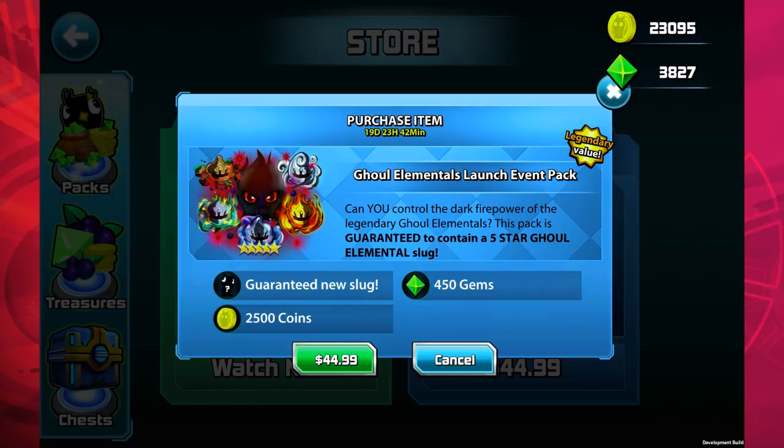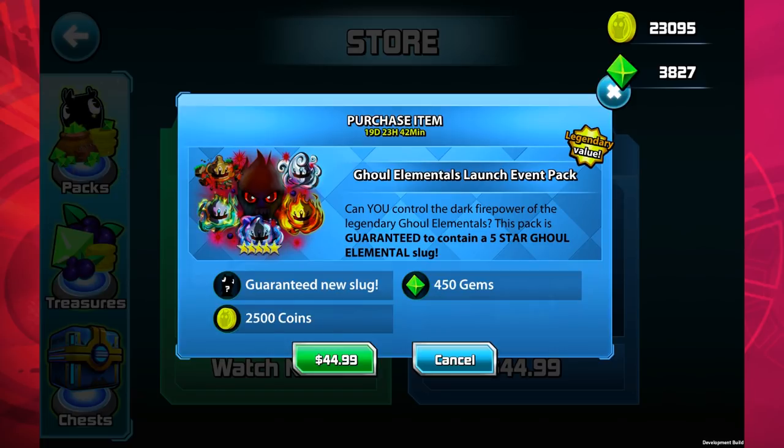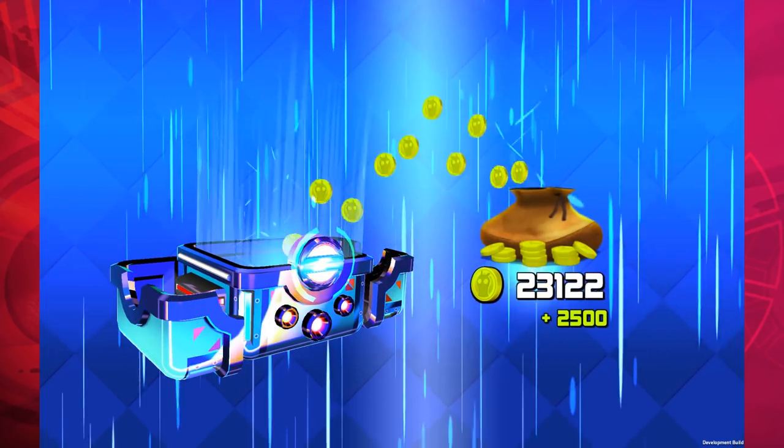We think that you all can — this pack is guaranteed to contain a five-star ghoul elemental slug. We should buy one! Let's get all five and see which one we get first. Let's see... okay, that's a lot of coins there.